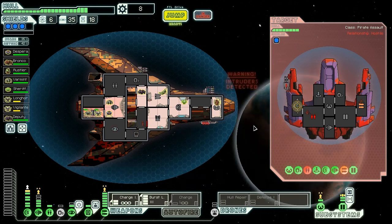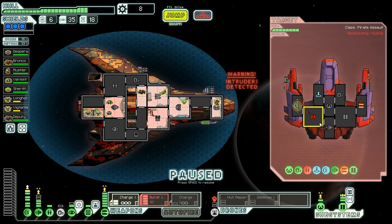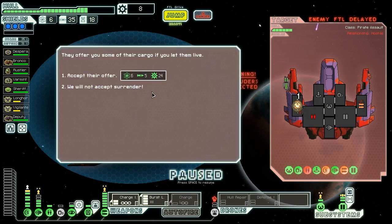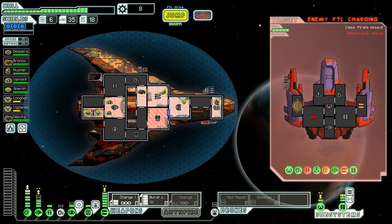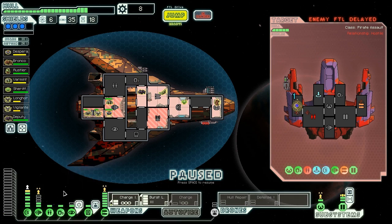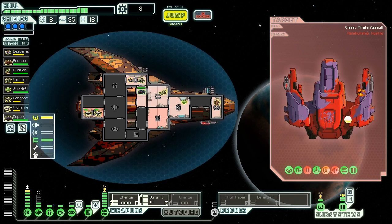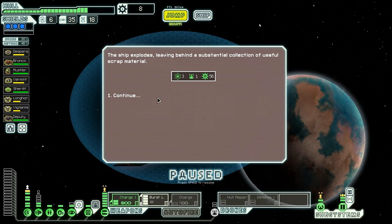We're just going to suffocate this guy. They only have two crew left and their clone bay is broken, so deaths are permanent. Burst laser mark 3 - we're going to take out their shields. Ship is trying to run away but unfortunately has no crew left. They try to offer us six fuel, five missiles, and 24 scrap, but we're not going to deal with it. We have no air in our ship though so I should turn the O2 back on. The ship explodes, giving us three fuel, one drone part, and 56 scrap. We're going to buy ourselves two more power bars with that immediately, because we need more power really bad.